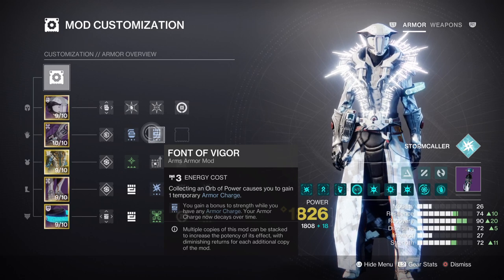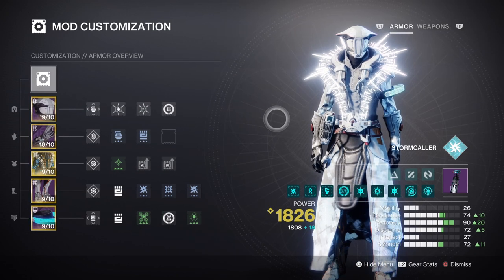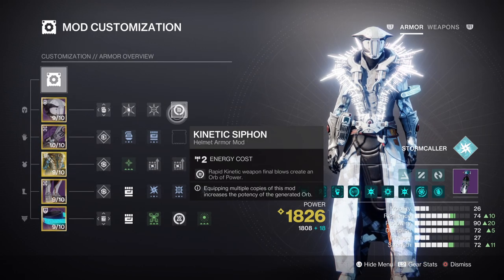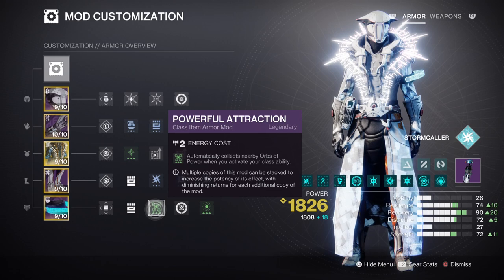Then, Recovery at tier 9 will give us a 51-second cooldown rate, which is more than enough to use and gather our Arc Souls over and over again. For the Armor Charge system we've been playing, Charged Up will allow us to hold on to more Armor Charges as we play. Having a Kinetic Syphon mod to create Orbs of Power via our weapons, along with the Reaper and Powerful Attraction mods, will make orb creation and collection a lot easier for the general user.